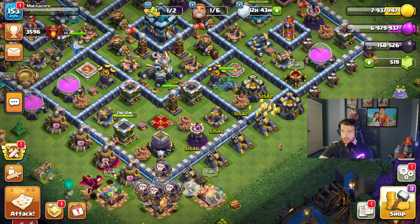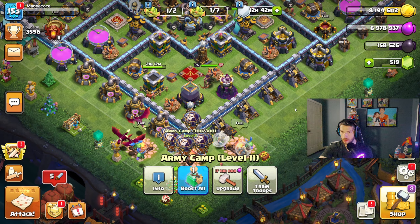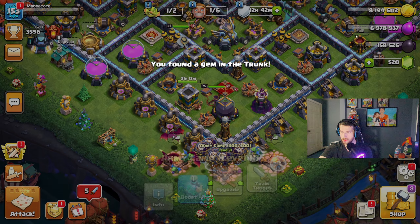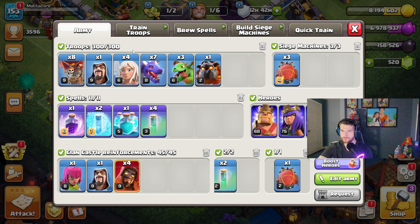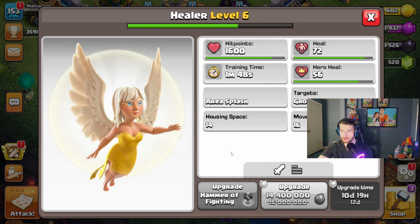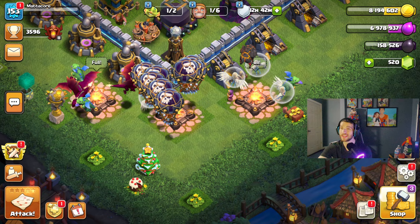The Town Hall weapon has two more levels to go. We have one builder left over and a ton of attacks. Interesting discovery: my troops actually upgraded in the army camp while they were already cooked in there — level six and level nine. So the Healer leveled up and she's going to heal the heroes a little bit more now.